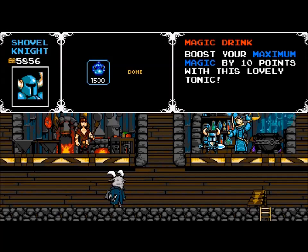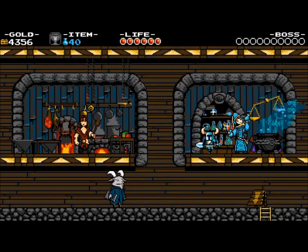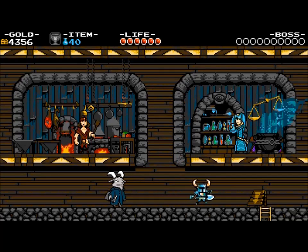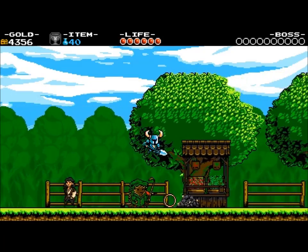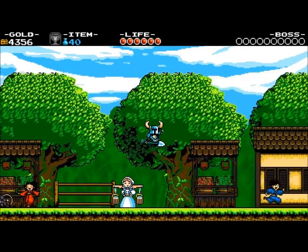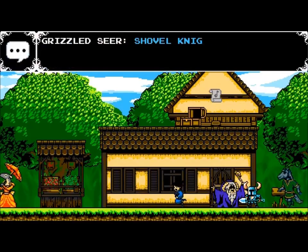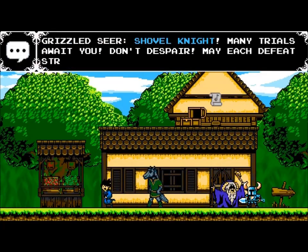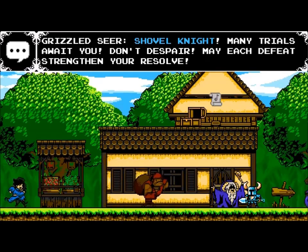I'm going to, for the first time, put up my magic a tiny little bit, because I want to have more access to my abilities. Let's go. Let's talk to the sky for a start — Grizzled Seer: 'Shovel Knight, many trials await you. Don't despair. May each defeat strengthen your resolve.'